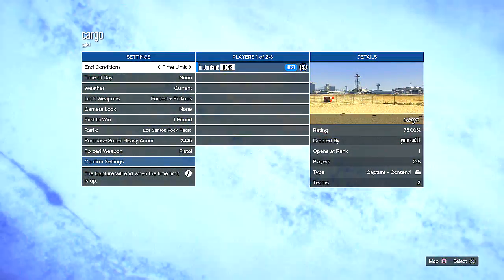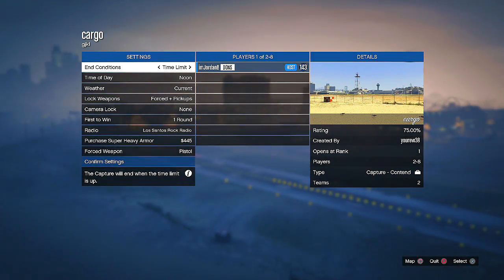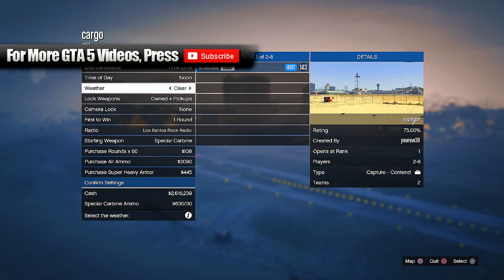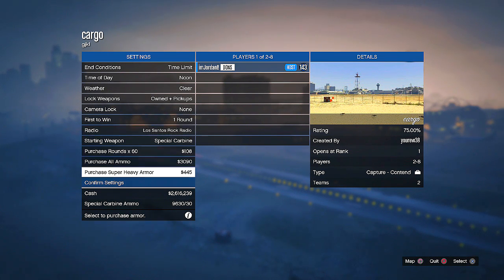And we'll get straight on with today's video. So I'm going to have a link to the job in the description below. What you need to do is bookmark that job and load it up on your console. It is called Cargo, and you're going to change your settings to the same settings shown here — time limit, noon, clear, owned, and pickups.